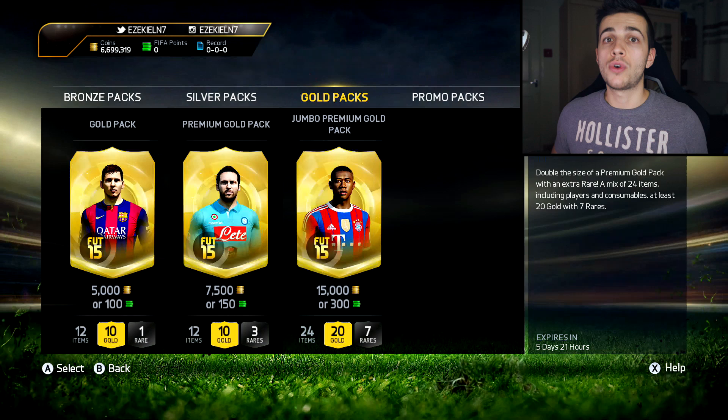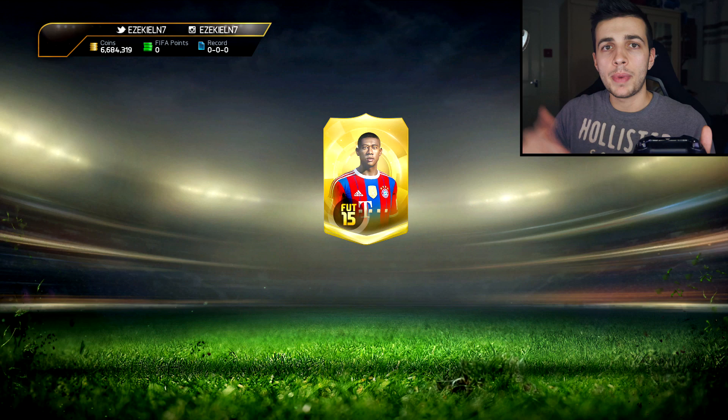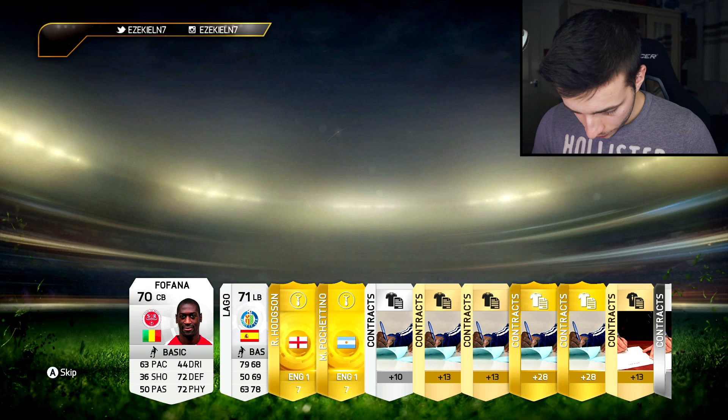I'm going to start with Alaba on the front here with coins. Now I'm going to look down as it starts to open, and I'm going to speed it up as we go through because 22 packs is quite a long one. Okay, my head is down, cannot see a single thing. I'm going to wait.